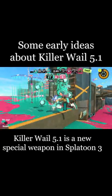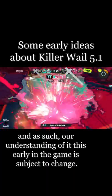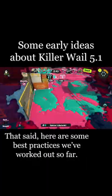Killer Whale 5.1 is a new special weapon in Splatoon 3, and as such, our understanding of it this early in the game is subject to change. That said, here are some best practices we've worked out so far.